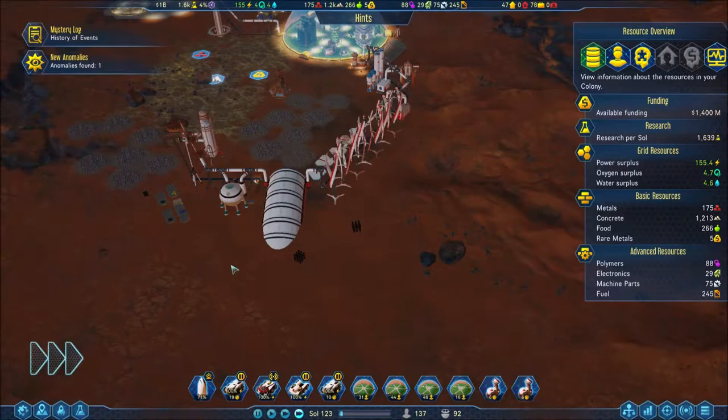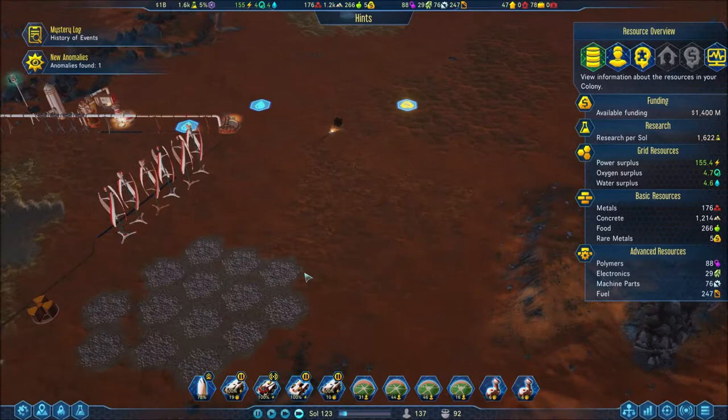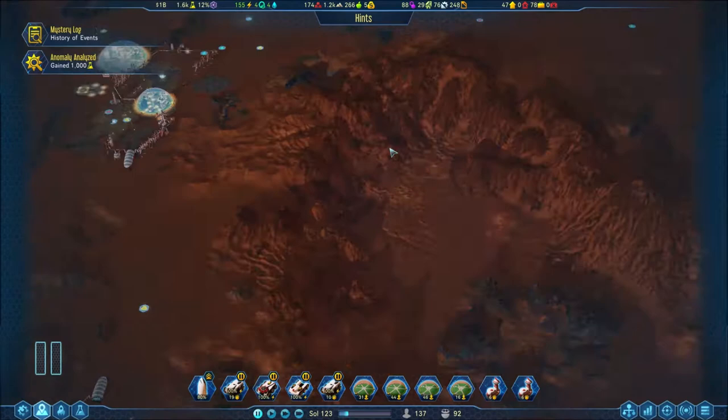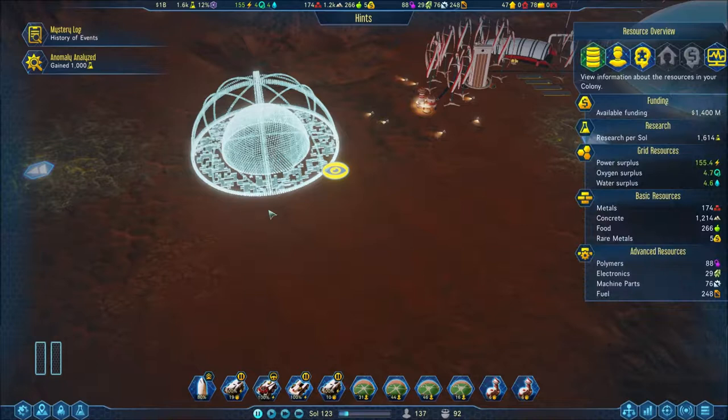Put your cubes away, you ain't got time for this. Where are they constructing it? Where is the weird building thing - that's what I want to know. Anomaly analyzed - I appreciate some anomalies being analyzed, give me some more research. I really want to find out what's going on. Where's this forbidden building thing they're building? It's right there - holy geez!